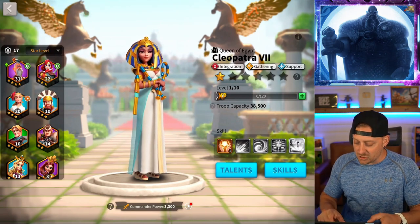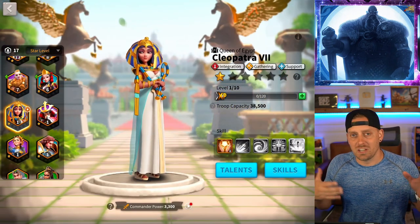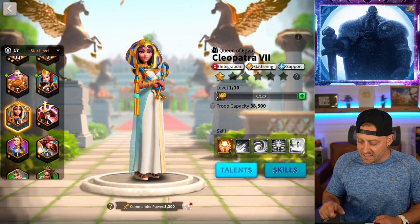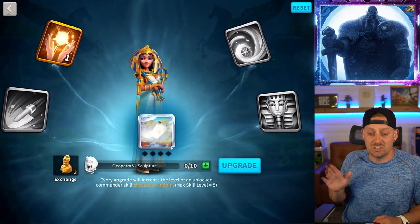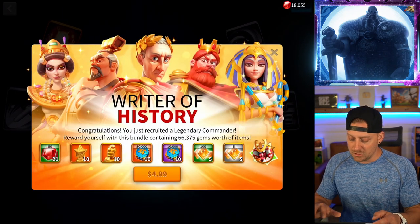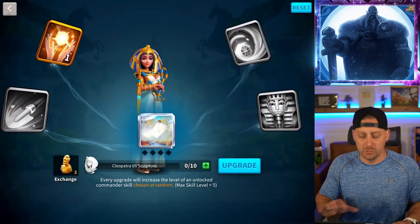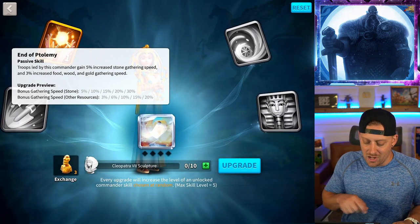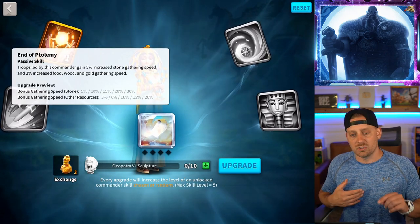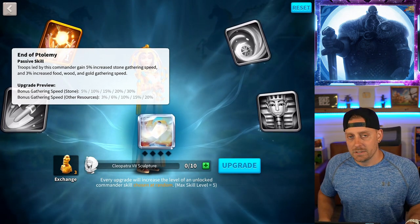I'm not actually going to upgrade Cleopatra heavily. We're not going to be spending resources to upgrade her skills because these need to be for our attack commanders. I will use her for some barbarian farming to get her higher in level, or I can tome some knowledge into her. Before you use any skills, you want to unlock the second skill — the first skill healing slightly wounded units is not going to benefit me for gathering, but the second one will. So I'm going to get her to level two first and then start upgrading her when the time comes.